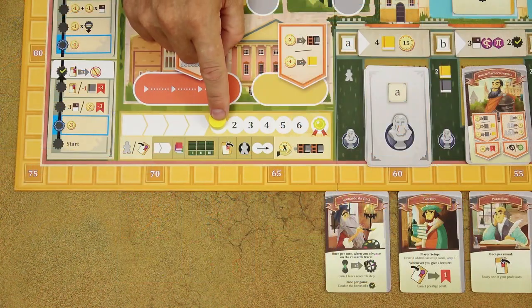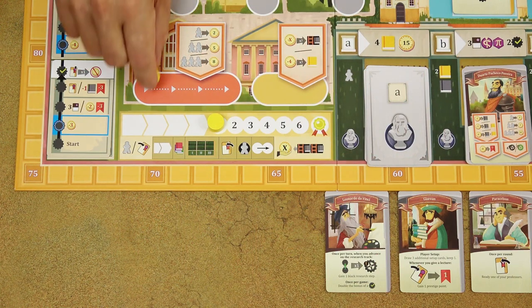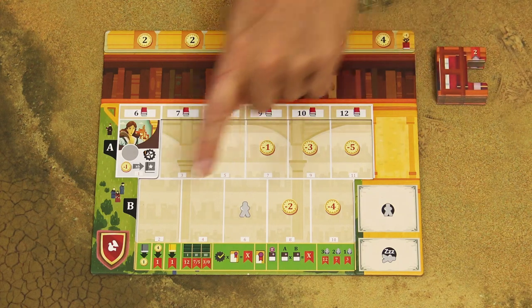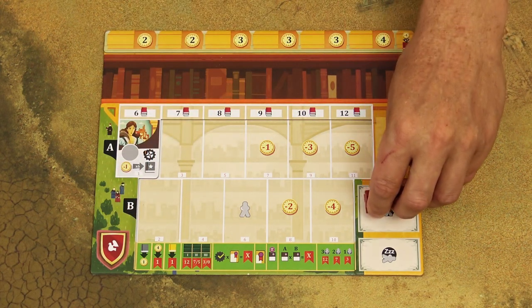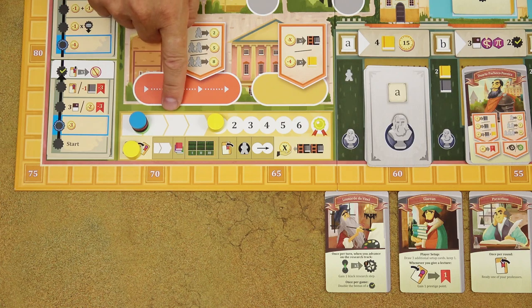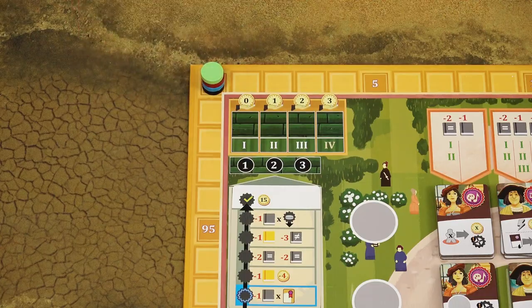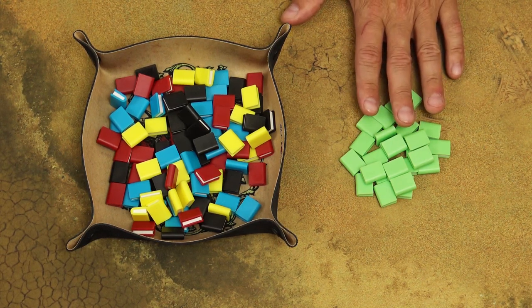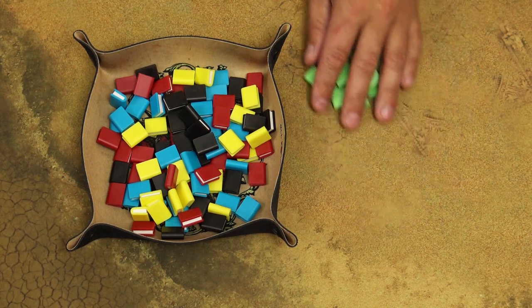Place the round marker on the first space of the round track and the face marker on the first space of the face track. Give each player a player board called university, all seven bookshelves of the same color, and four masters which are placed on the archive space. Place one marker of each color on the turn order track — the order doesn't matter at this time. Then one marker of each player on the starting space of the research track, and one on the zero space of the scoring track. Create the supply of dictionaries and textbooks, and in a three or two-player game, return the pieces of any unused color back to the box.